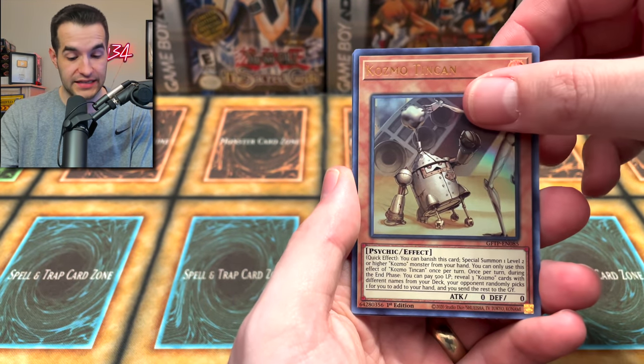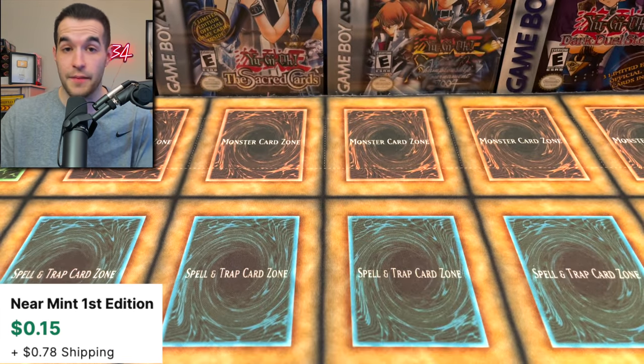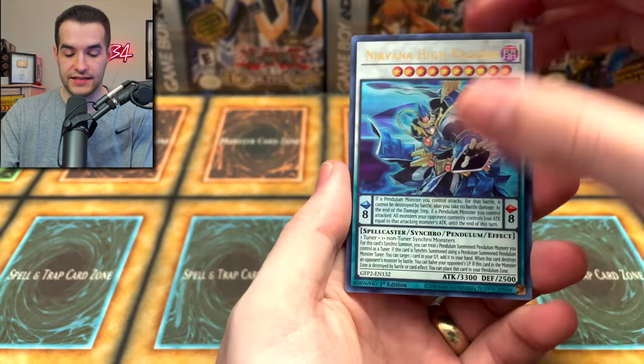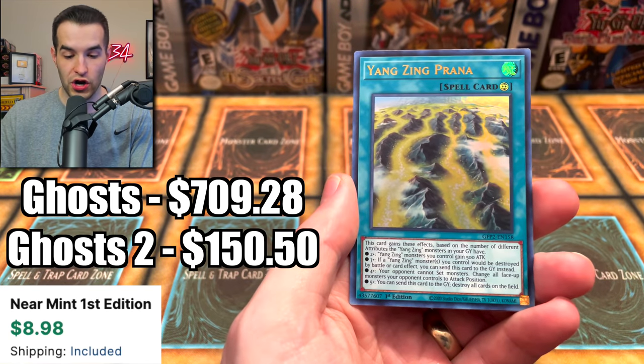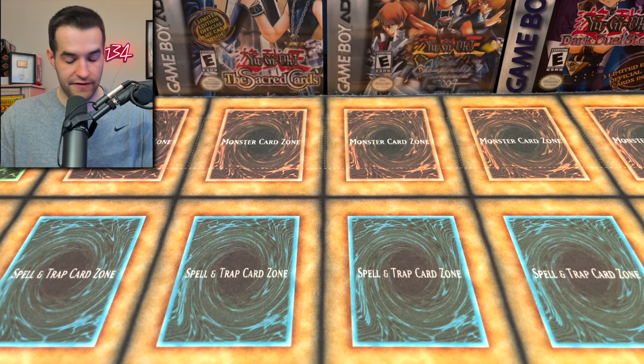Dark Wepium, Requiem Ixies, Tin Can, Time Thief Hack, and Lavalval Salamander. Nirvana High Paladin, Flint Kragger, Elemental Hero Neos Kluger, Piranha, and Ghost Trick Yang Shi — yet again, very cool.